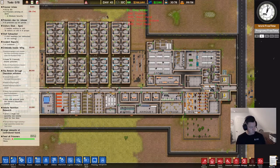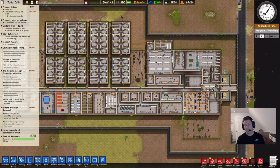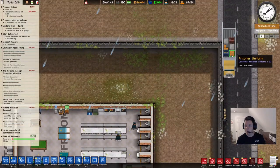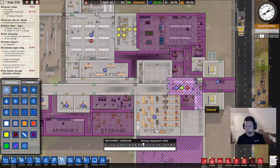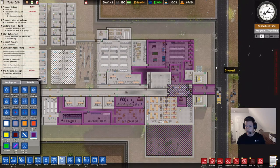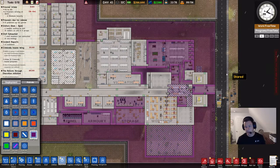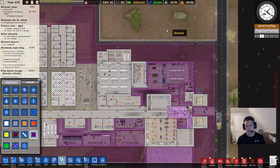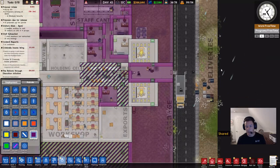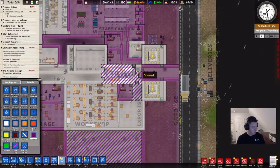With prison labor, inmates can be tasked with getting items from the deliveries area, such as sheet metal for the workshop or prison uniforms. We've got prisoner uniforms here. If you don't have this as staff only, you want to make this area staff only. You could enclose it indoors and have door access to the deliveries area, making it staff only so that prisoners will not go out there.